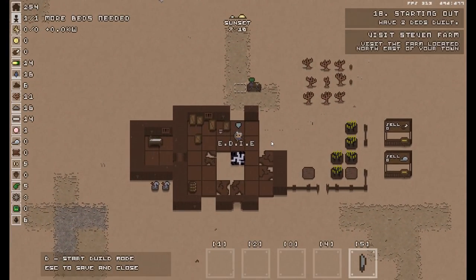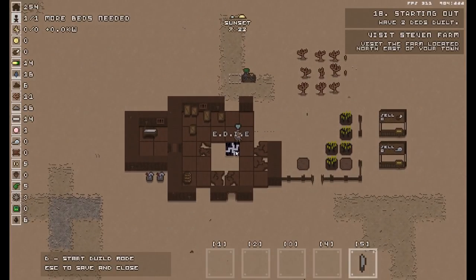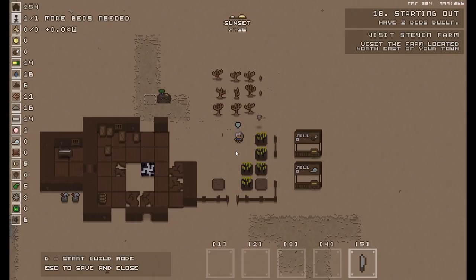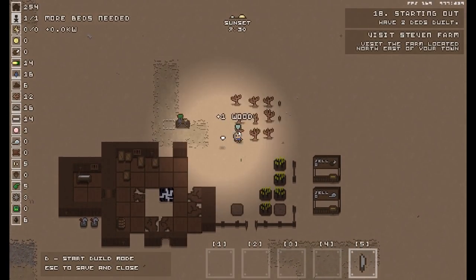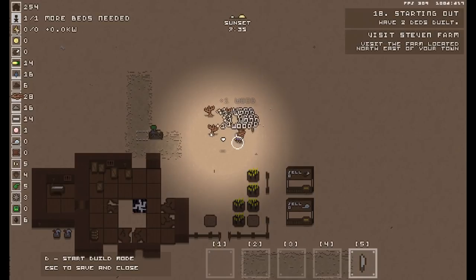This is about half an hour, 45 minutes into the game. We've had a bit of a tutorial section with Edie, like the robot lad. Presumably we've crashed onto this planet — I've already forgotten. But we need to actually survive, because eventually our base will get attacked and stuff like that. Let's get some wood. These are all the trees that I planted with my own fair hands.